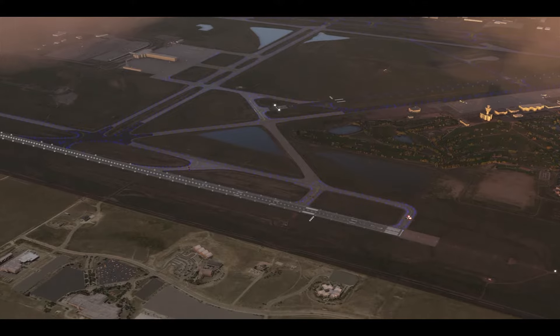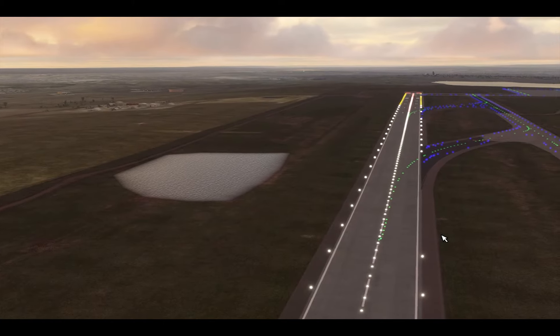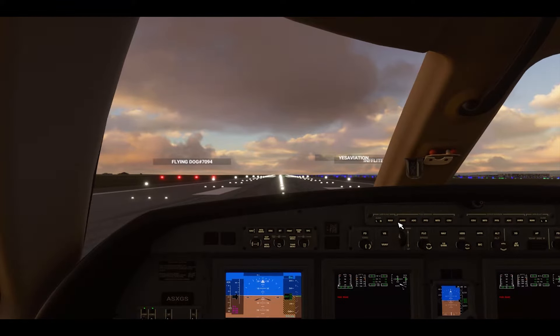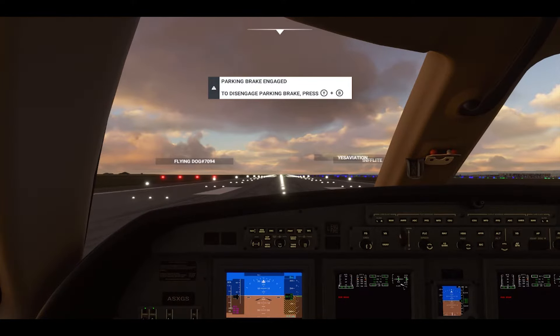Colorado Springs Tower, Cessna Alpha Sierra X-Ray Golf Sierra, ready to go, runway 17 left, IFR to Jeffco. Cessna Alpha Sierra X-Ray Golf Sierra, cleared for takeoff runway 17. Alright, we are on the runway, plane's fired up, ready to go.